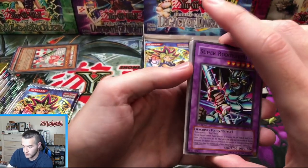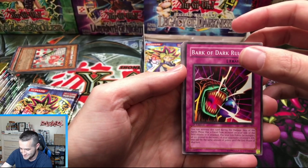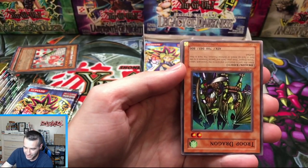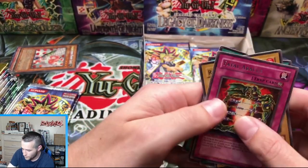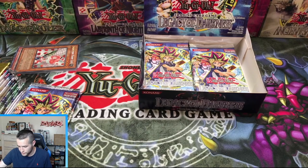Aren't you losing money on this? You do the math and see. Bark of the Dark Ruler, Winged Minion, Troop Dragon, and a Fatal Abacus — it's a rare. How many rares have we pulled now? Eight rares, three supers, no Ultras, no Secrets. Come on, Yada — it would be painful.